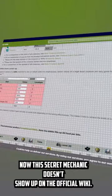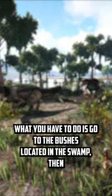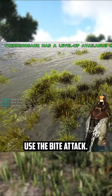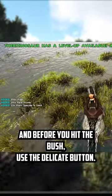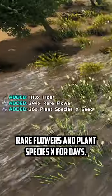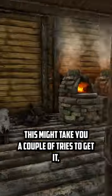Now this secret mechanic doesn't show up on the official wiki. What you have to do is go to the bushes located in the swamp, then use the bite attack, and before you hit the bush, use the delicate button. Rare flowers and Plant Species X for days. This might take you a couple tries to get it, but it makes harvesting these so much faster.